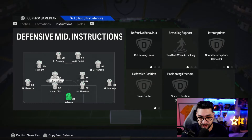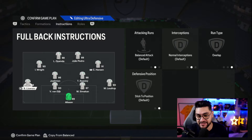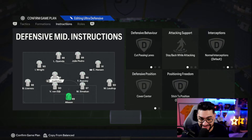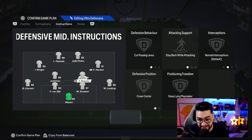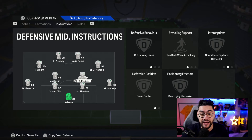The magic starts here at instructions. We've got stay back while attacking and overlap for the right back. Balanced overlap for the left back — I play aggressive, I know, but it's so fun to use this formation with a fullback that from time to time supports the attack. The two CDMs: the left CM has cut passing lanes, stay back while attacking, cover center. The right CDM has cut passing lanes, stay back while attacking, deep lying playmaker.